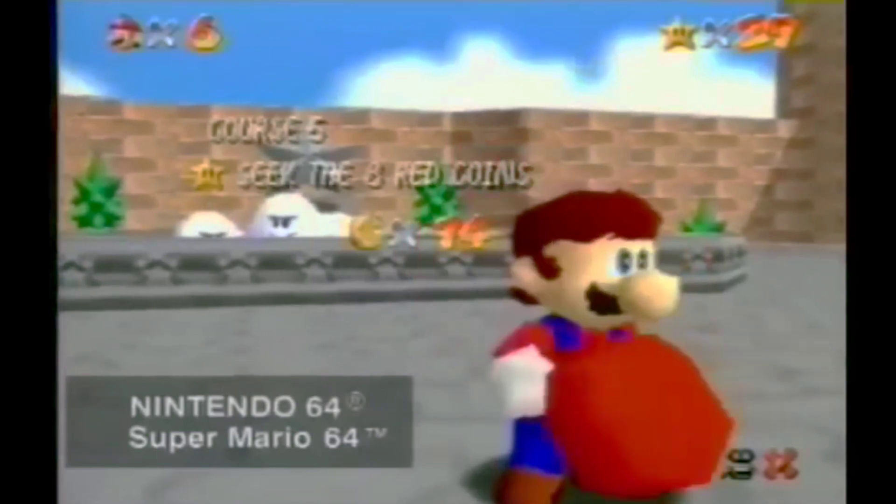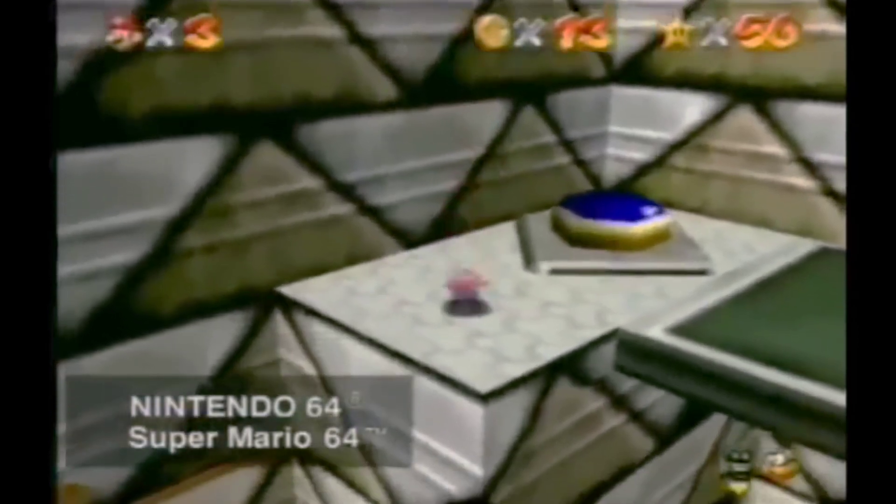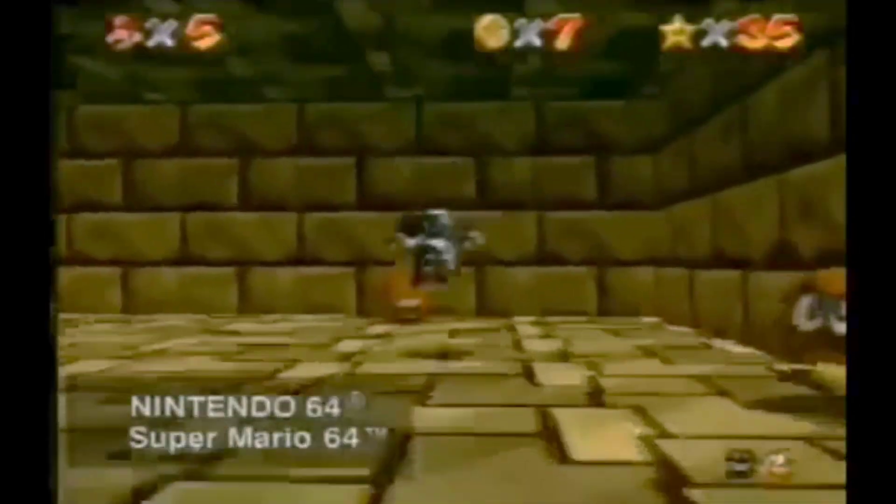Mario acquires special abilities by changing hats. Fly with a feathered hat. Use the invisible hat to vanish. And become invincible with the metal hat.